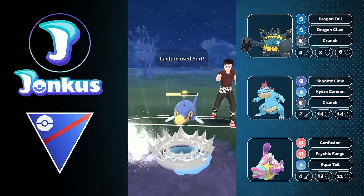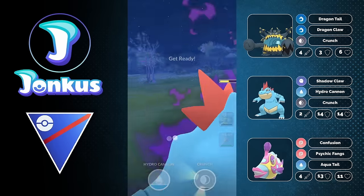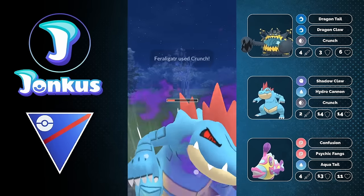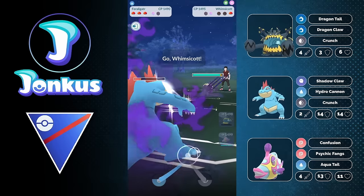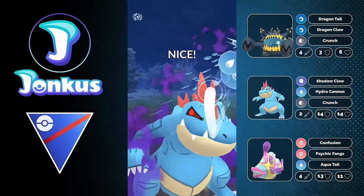We're going to be in a decent spot here. If you're going to have shield advantage, it's going to be even better for the Bruxish, because the more shields you have and the more energy you have on this Pokemon, the better it's going to be — because you're going to have the debuff of Psychic Fangs. The debuff of Psychic Fangs is kind of great. We're going to have a Pokemon that beats the entire team.